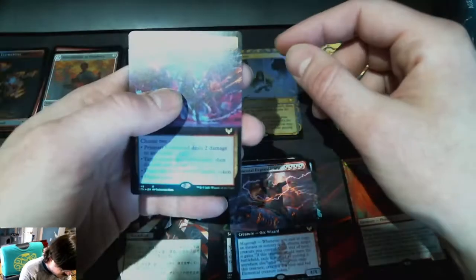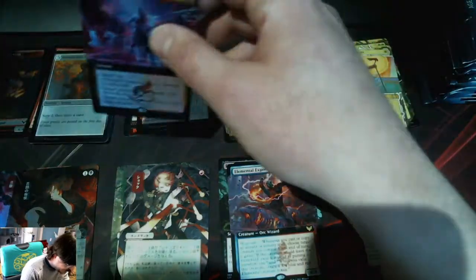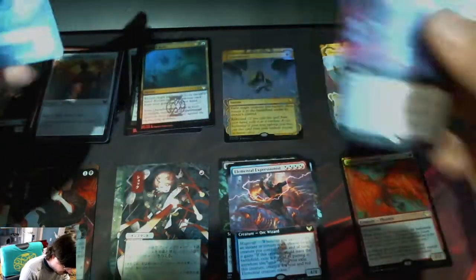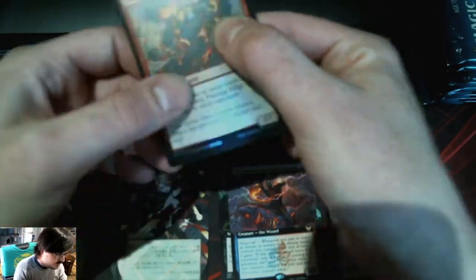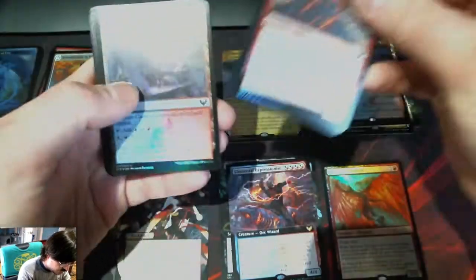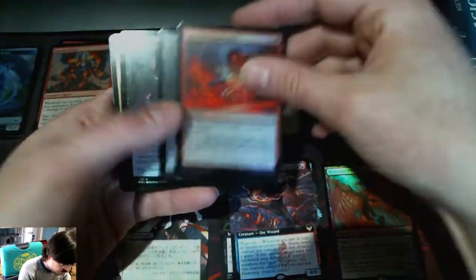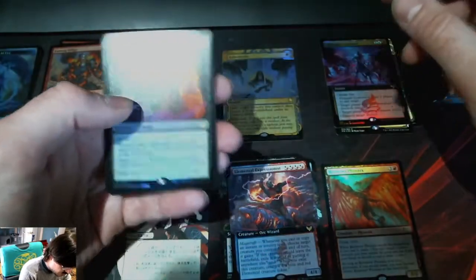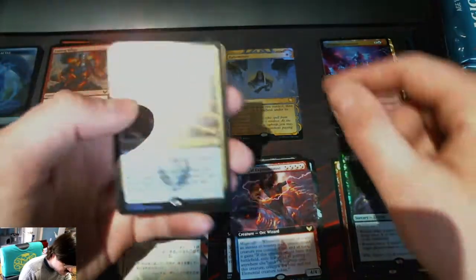No idea what that is yet? Prismari Command — okay, that's super nice, maybe one of the good ones. Might not be worth the time, but it looks so nice. Effigy, Tempus, Inspiration, Flunk, Confront the Past, Vanishing Verse.